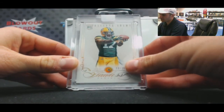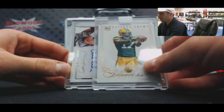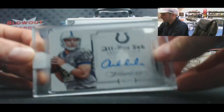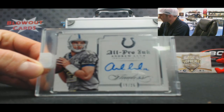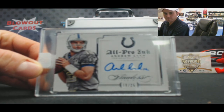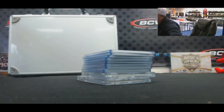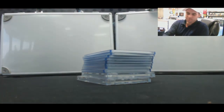And our final hit — can't go wrong with a little All Pro Ink. Andrew Luck, 19 of 25. Very nice. Alright guys, that will do it. Let me prop all this stuff up, we'll finish up this draft and I'll get all the stuff packed up and out to you as soon as I can. Appreciate it, guys.